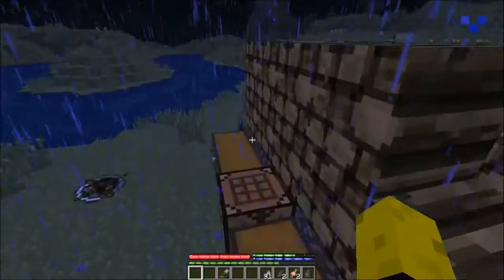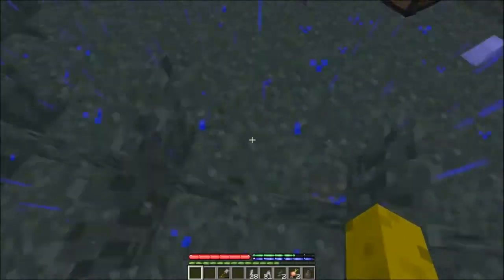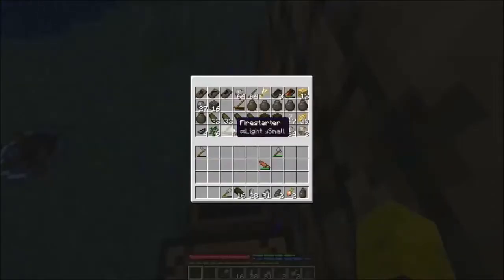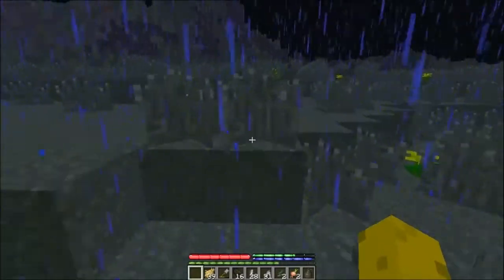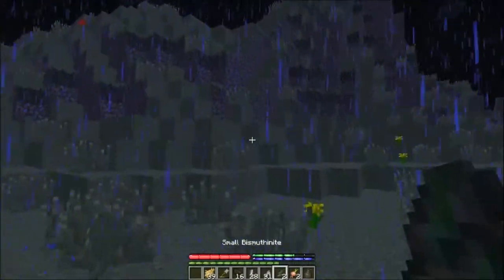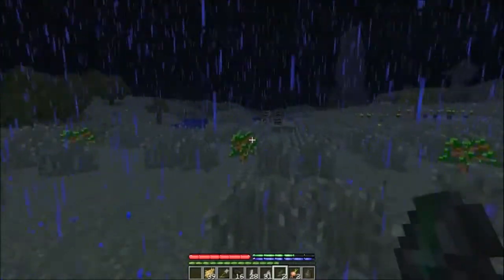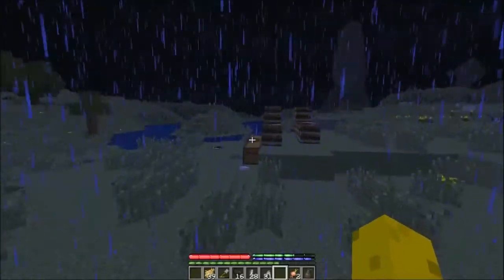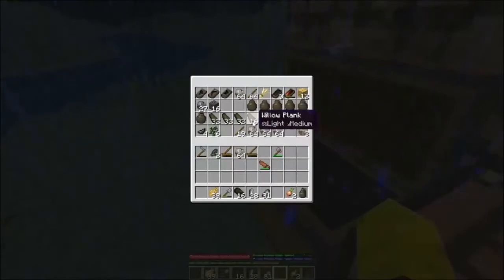I found some bismuthanite, some cassiterite, and I also found more sphalerite. The bismuthanite — I have no idea if it gives you copper. I'm assuming it gives you bismuth — that's a pretty safe assumption. I don't think it gives you anything else other than that, and I only found two pieces, so I don't think there's much I can do with that. The sphalerite — I definitely got enough to make a couple more ingots of zinc. I still have no idea what the zinc is used for.